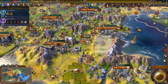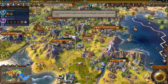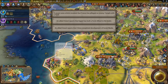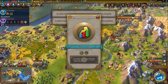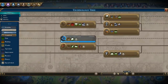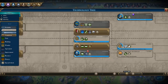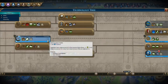We are still waiting to get a district right here, but that will require some population growth. We are doing quite well though. We've got economics - what's next? Let's see what we need the most. We could grab replaceable parts now - I think that's going to be it, because we need that anyway.